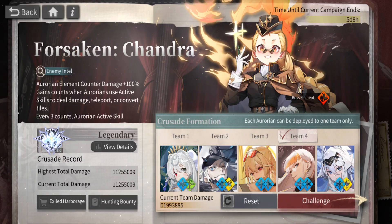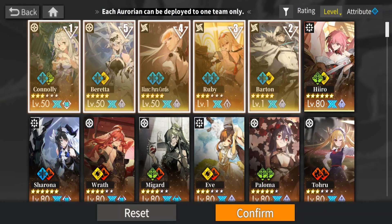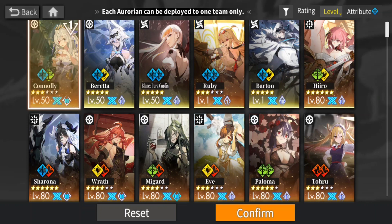Now let's quickly look at what you can do if you don't have enough characters for four full water teams. If we go to a quick formation and take all of these off, this is a tactic you can use — pick one solid water DPS that you'll be using. In this case I'll just pick Connelly.